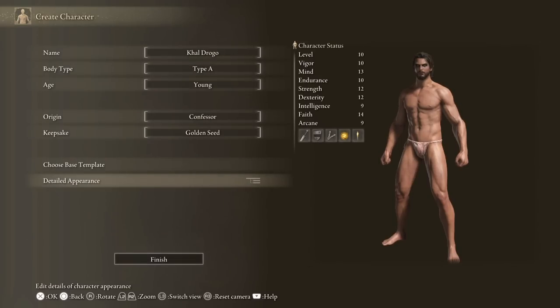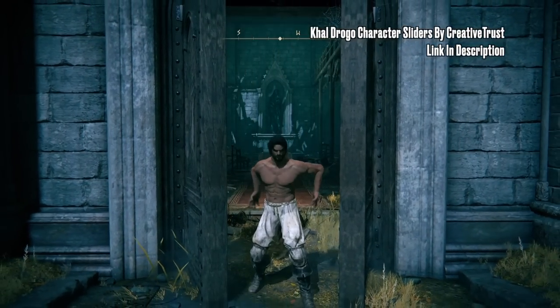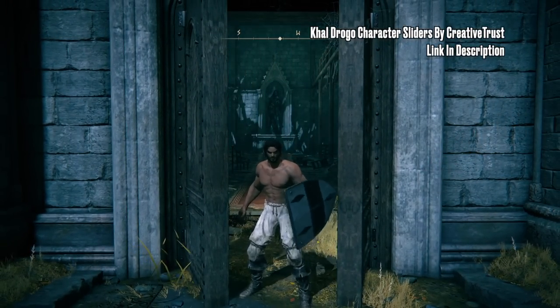Hey guys, ThingFishy here. So make your character, choose the Confessor starting class, and grab a golden seed as the starting item.